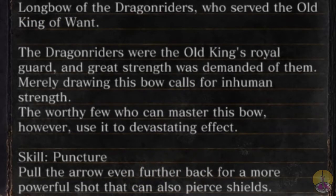Longbow of the Dragonriders who served the old king of want. I don't have anything to do with the Shield of Want I have — same name, who knows. The Dragonriders were the old king's royal guard, and they had a great strength that was demanded of him. It was merely a drawing of his bow that required inhuman strength. The worthy few who could match his bow used it to devastating effect.